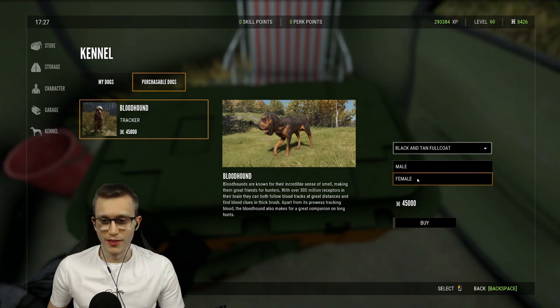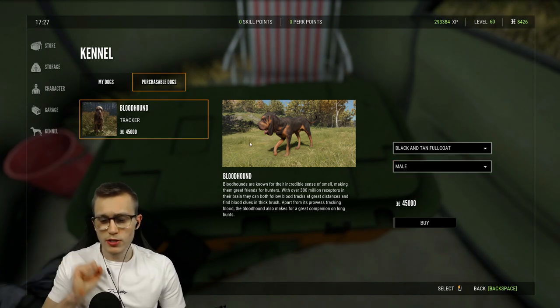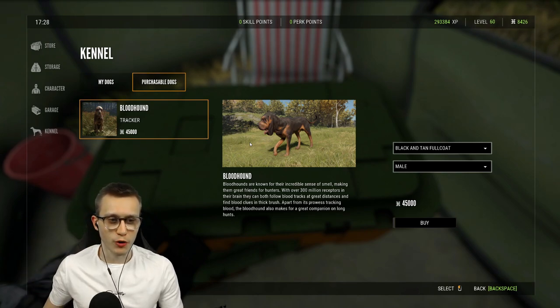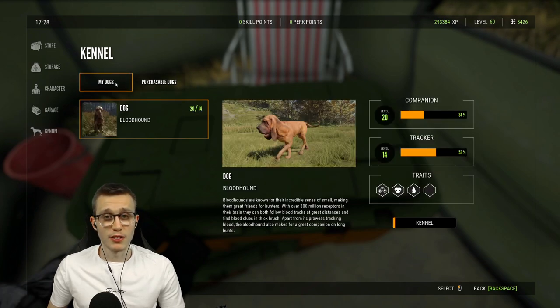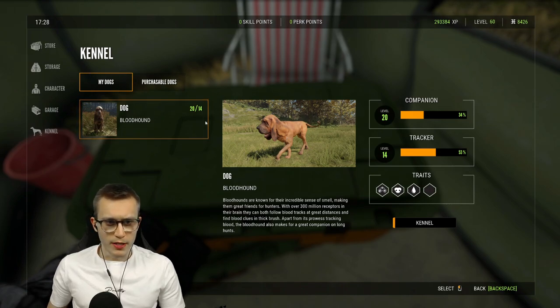You can choose between male and female, and once you hit 'Buy' - I can't do it right now as I am broke on early access - a little pop-up window will show up where you'll be entering the name of your dog. You cannot change it afterwards, so make sure it's a good name because you're going to be stuck with it forever. I regret calling my dog just 'dog'.